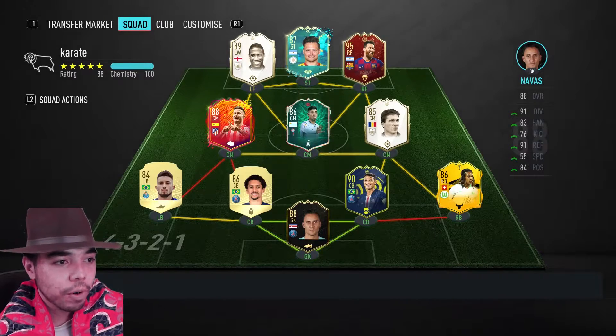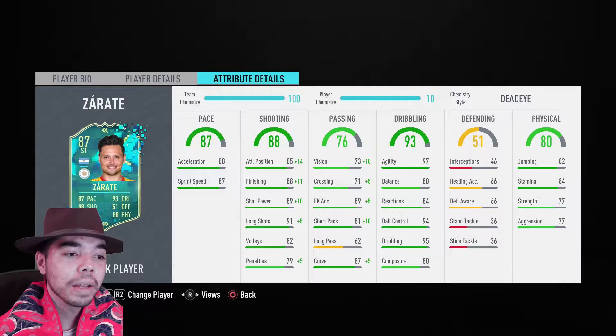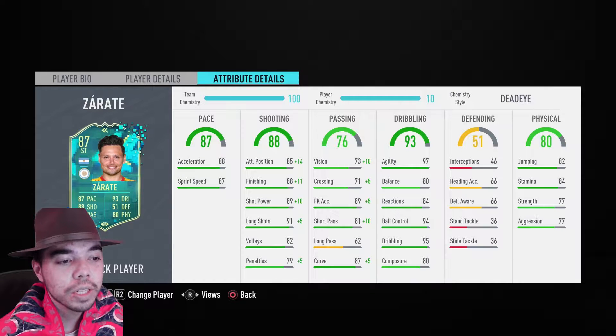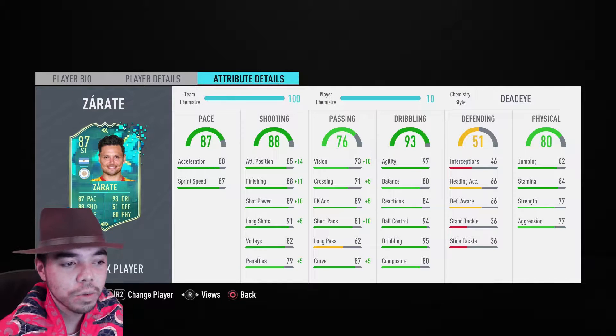What do you get for this Mauro Zarate card? I've done a mad thing and added Deadeye because his passing is pretty bad — only 73 for vision, 71 for crossing. Short passing, which is very important for a striker, was only at 81, so we had to boost that. It goes up to 83 for vision, 76 for crossing, 91 for short passing. Still, the vision's kind of low, but for a striker I don't think it's the worst thing ever.